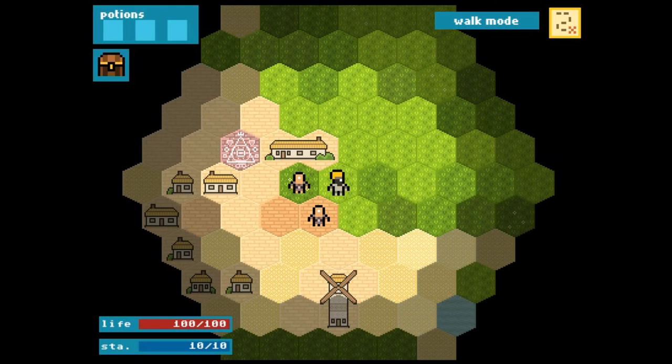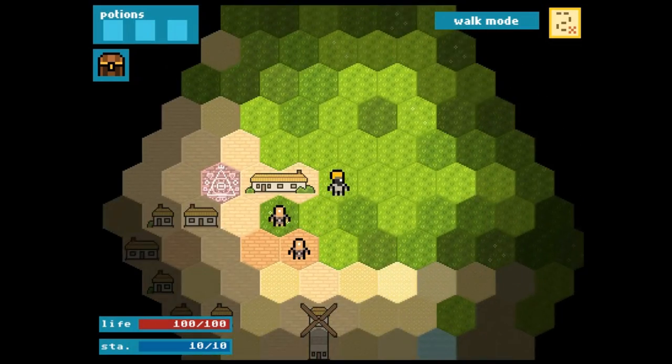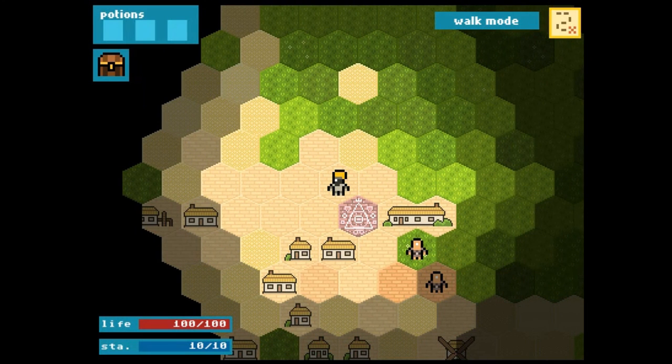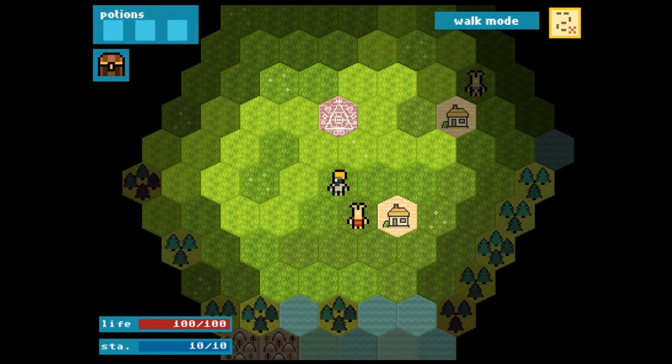Bandicam tends not to record my mouse pointer, so you're not going to see where I'm pointing, but you'll be able to tell from where I'm moving. We move around a little starting area, which has a randomised layout each time you play. Here is the portal that that guy opened for us, so we need to head into this outer realm to start hunting for the artefact. We're heading to the Forest of the Beasts, and sure enough, it is a forest full of beasts.